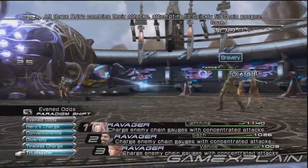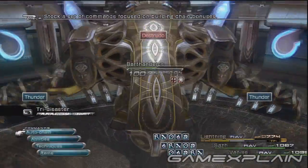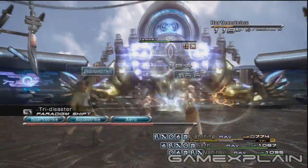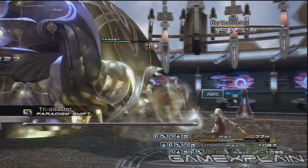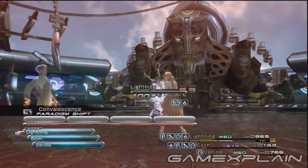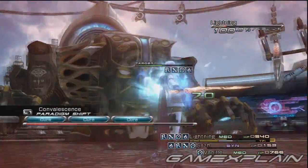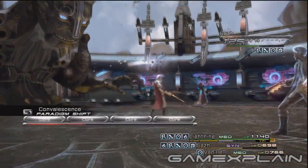You can then switch to Tri-Disaster and continue the assault as normal. If your health is full or near full when Destrudo begins, switch to Tri-Disaster straight away. It's actually possible to stagger him during the charge time, though you'll want to do so after the move is launched, since you'll need time to heal. Once he launches it, switch to a paradigm with a medic present while you're taking damage so you can avoid the animation. Heal right away since Bartandilus will start attacking again immediately — Convalescence is good for this.